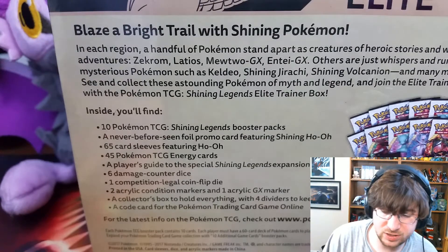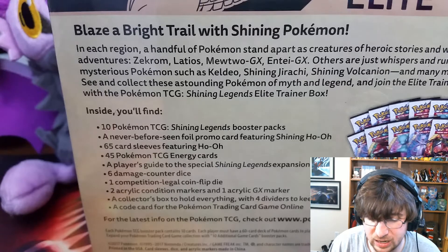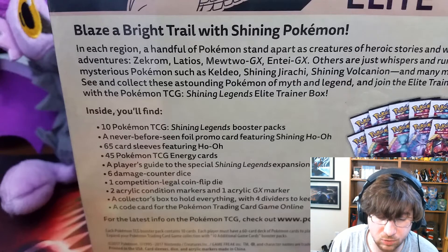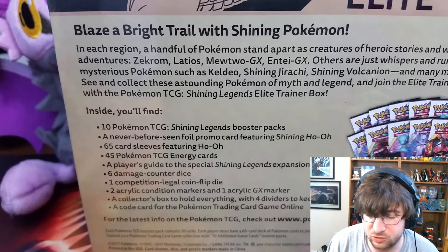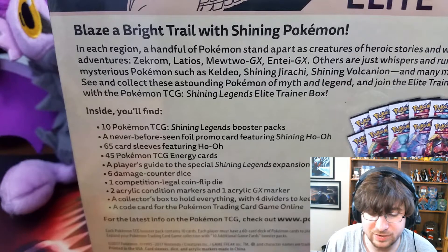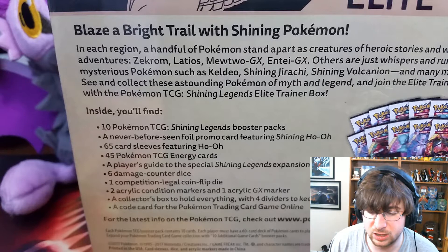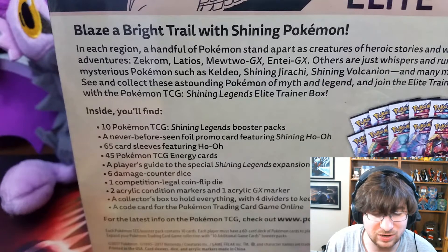It says: "Blaze a bright trail with Shining Pokemon. In each region, a handful of Pokemon stand apart as creatures of heroic stories and wild adventures — Zekrom, Latios, Mewtwo GX, and Tay GX. Others are just whispering in rumors: mysterious Pokemon such as Keldeo, Shining Jirachi, Shining Volcanion, and many more. See and collect these astounding Pokemon of myth and legend, and join the Elite Trainers with the Pokemon TCG Shining Legends Elite Trainer Box."